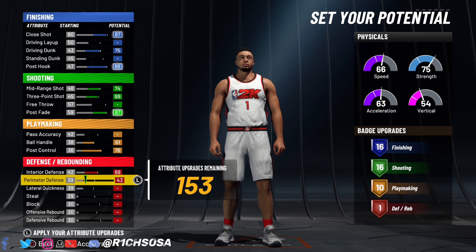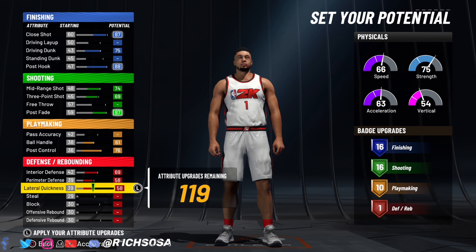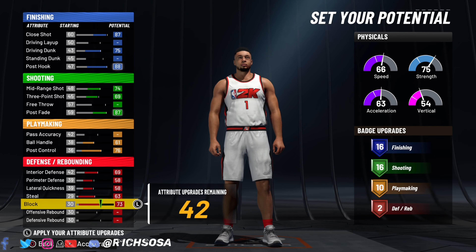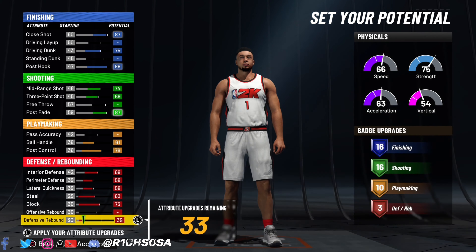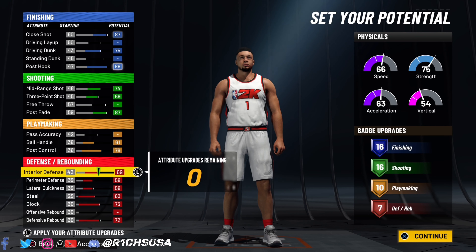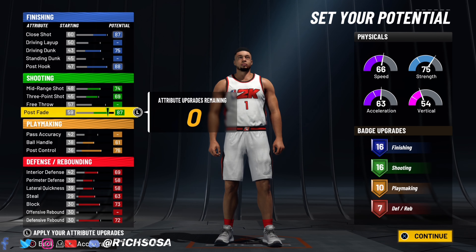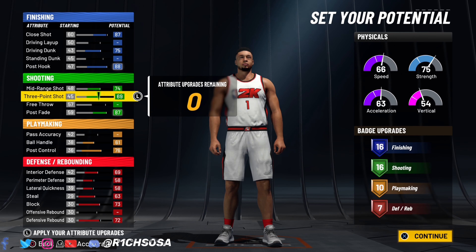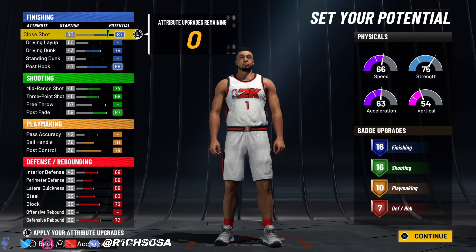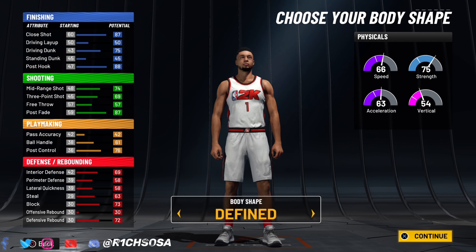When it comes to the defensive end, we're going with an interior defense of 69, perimeter defense at 58, and lateral quickness at 58 as well. Steal will be 63, block at 73, and defensive rebound at 72 — we end up with seven defensive badges. You can change anything about the build if you want extra badges in certain areas, but for me this is really going to be an offensive heavy build. You're also going to be able to get some pretty good takeovers out of this — don't worry, all these stats will change once we get into the height, weight, and wingspan breakdown.